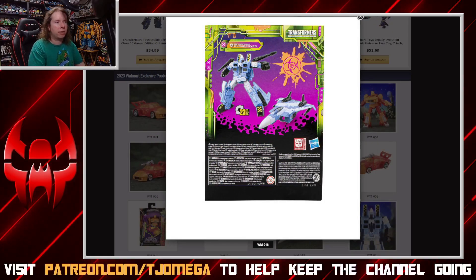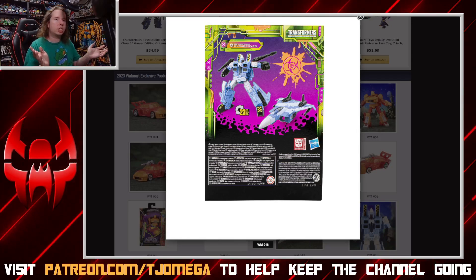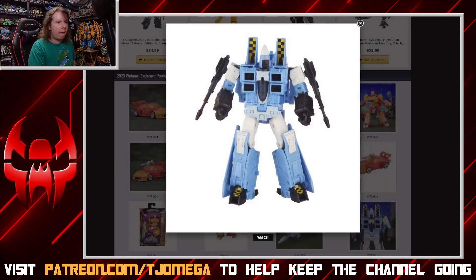I love the name Cloud Cover. Here's where it gets iffy for me though: when they did Velocitron Wave 2, we got Shadow Strip — G2 Drag Strip with a brand new name — and I really wish they'd kept that convention going. I wish they'd turned Jazz into a new character, like Heat Streak, an unreleased G2 character. It's a missed opportunity to create something new rather than rehash existing characters. Cloud Cover is a decent name for a Seeker at least.